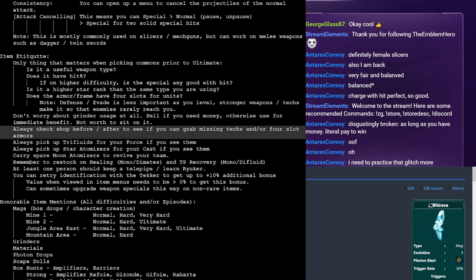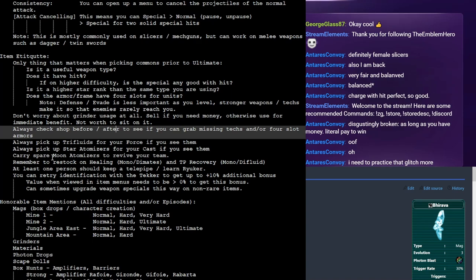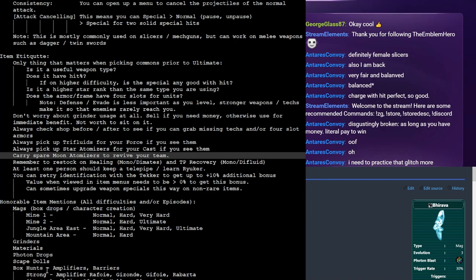One of the most important ones for group play: bring Moon Atomizers to revive your team. I'm going to say it again — bring Moon Atomizers to revive your team. If the person with Reverser dies and your character falls in a boss battle, you're just going to make the game take so much longer. There is a lot of jank in PSO — it's not even a skill issue. There are RAcasts with 2,000 health that die instantly. So bring items to counter the jank in multiplayer play. In single player you can leave these at home.